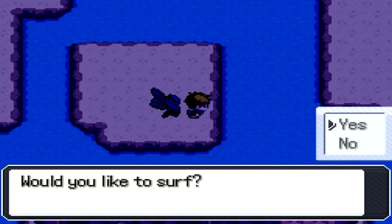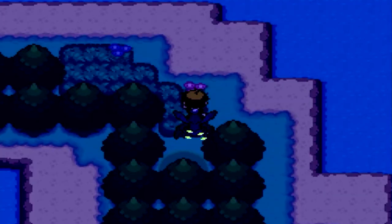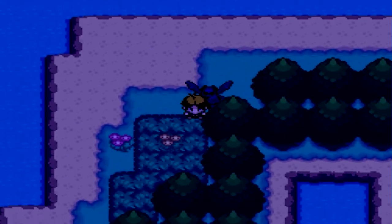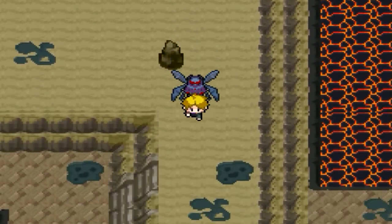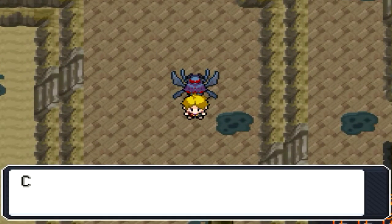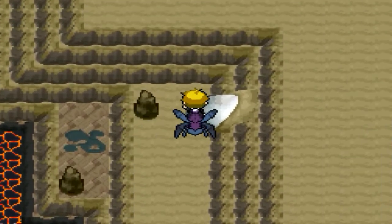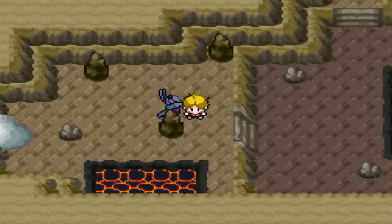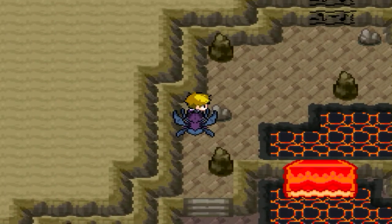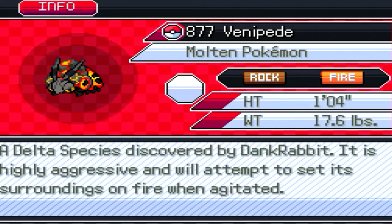If you're confused about where we are — it's that little grotto area on this island right here in Holand Lake. Back in Holand Volcano for the last bit, there's a relic song door we couldn't get before because we didn't have relic song, and now we do. Relic Song me — and what is behind this door? Delta Venipede, covered by Dank Rabbit. It is highly aggressive and will attempt to set its surroundings on fire when agitated. My kind of Pokemon. I think that is all the Holand Deltas now.